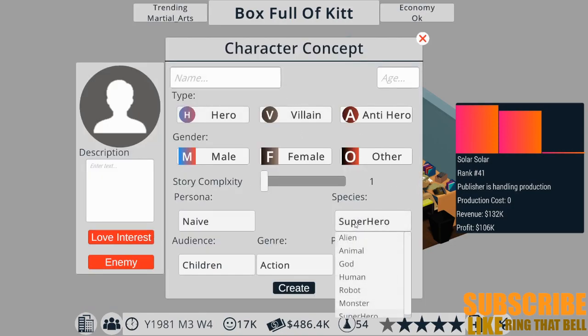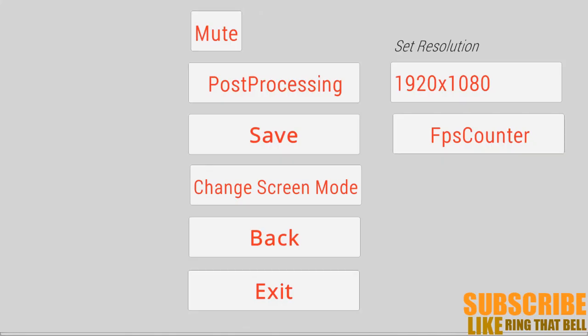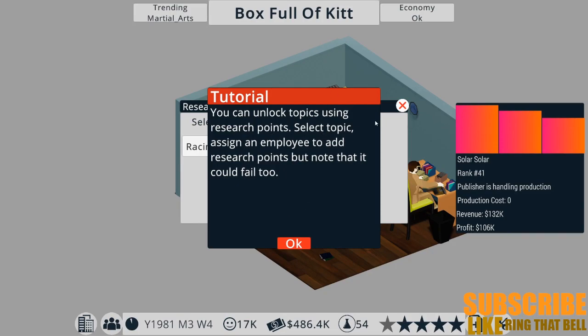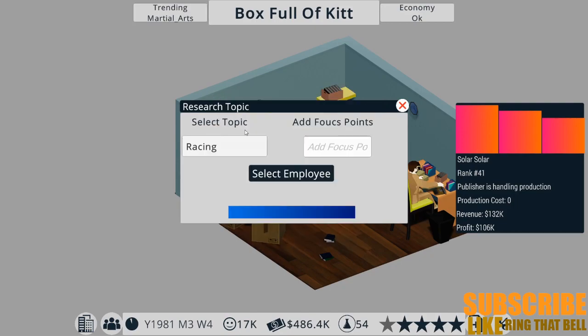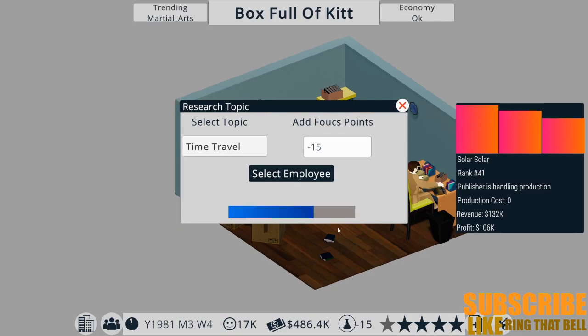Martial arts is trending at the moment and we don't have martial arts. Let's go to unlock topic - you can unlock topics by using research points, select topics, and assign an employee to add research points, but note that it could fail. I've got 54 research points. Time travel - I quite like the idea of that. Let's put all 54 points in there and select an employee. We failed - well, we tried anyway.